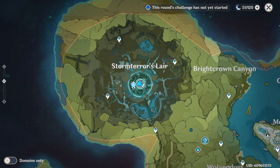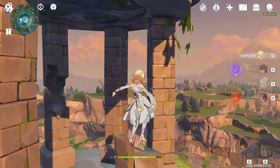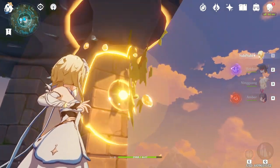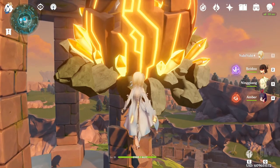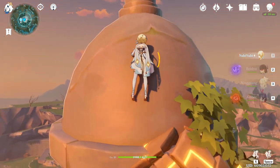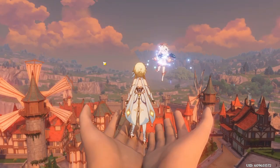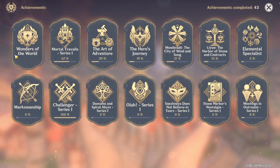For the very first hidden achievement, it's in Storm Terror's Lair. You're going to climb on top of the tower with your Geo main character, climb on this broken pillar, and with your E skill you're going to pop open a rock. Then climb on top of the tower and boom — you get 'The Remains of Gale.'